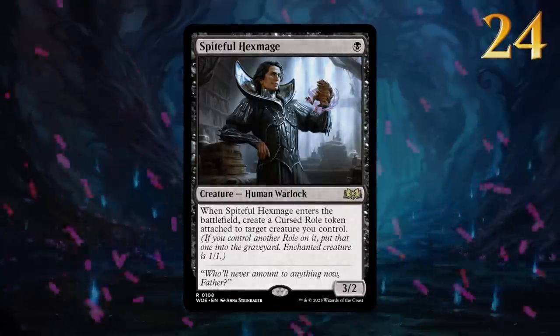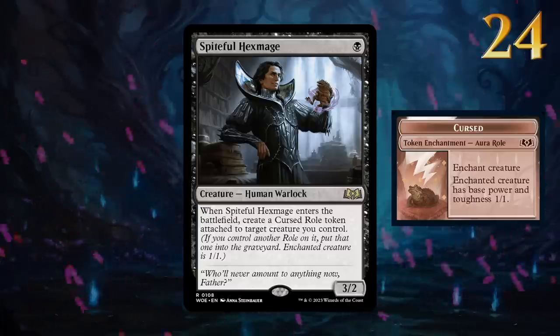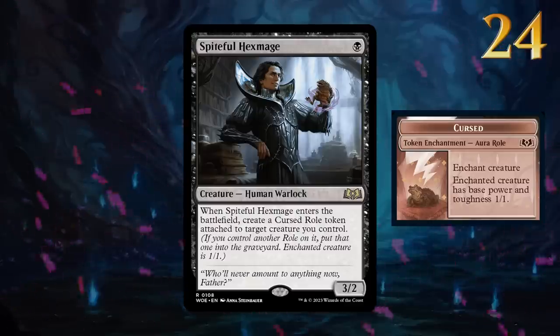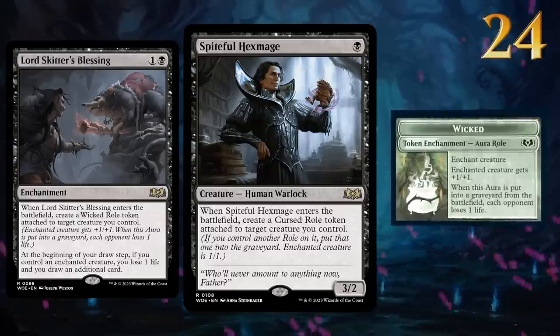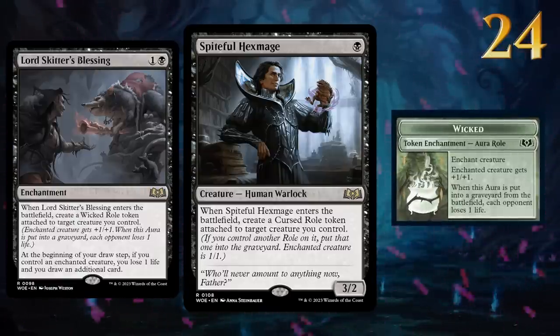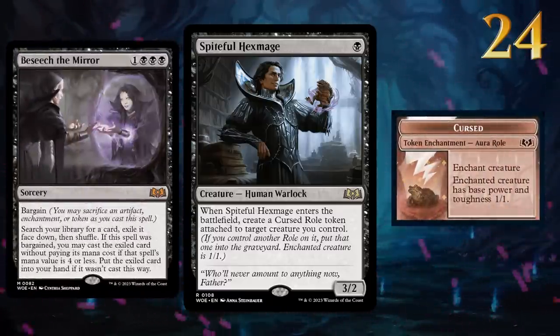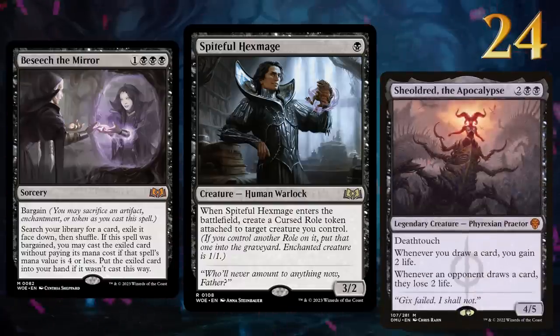Spiteful Hexmage is next on our list. At first glance this might seem like a 1-mana 1/1, but this human warlock has a few tricks up its sleeve. Combine it with Lord Skitter's Blessing to replace the Cursed Role with a Wicked Role and attack for 4 damage on turn 2 while also preparing to draw extra cards. Or we can sacrifice the Cursed Role to a bargain card like Beseech the Mirror to search up Valgavoth and put it straight onto the battlefield.